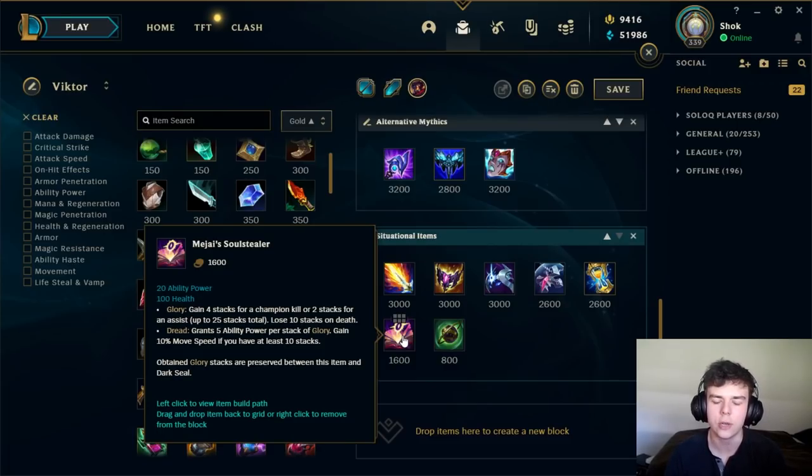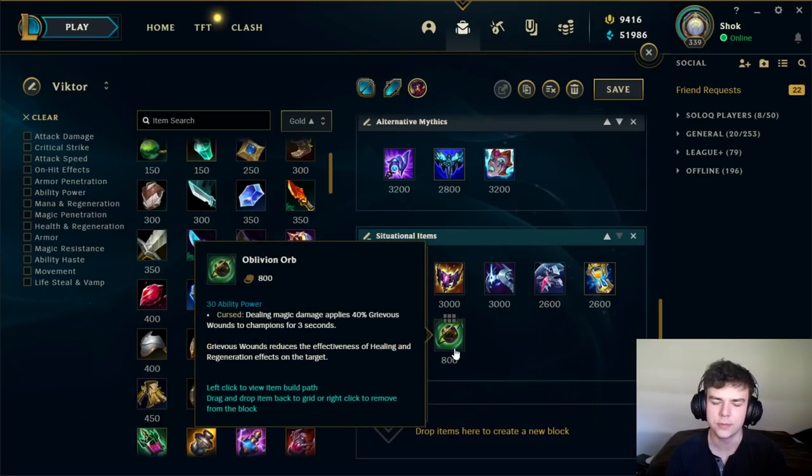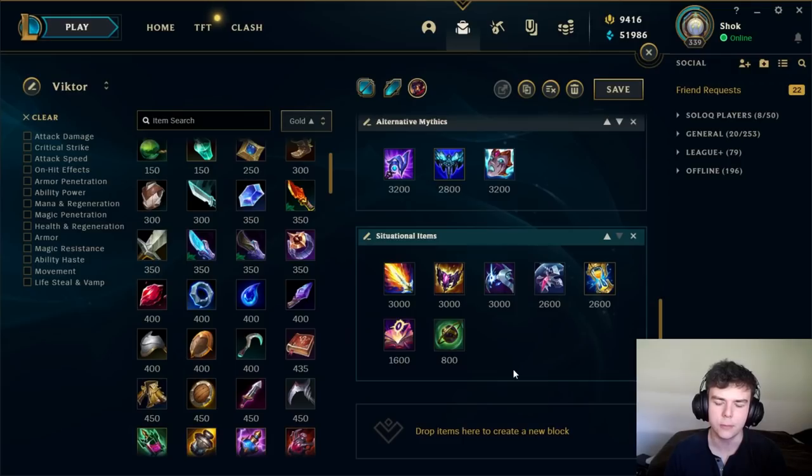Mejai's can also fill the second item slot, but I normally build it in combination with my second item. If your Dark Seal gets up to like 8 or 10 stacks, I'd normally upgrade it to Mejai's. If you play on your range and play well, you should have a fairly easy time keeping your stacks — it gives you a ton of AP, and when you hit that Rabadon's spike it'll be even stronger because you'll be getting more AP amped. It's really cheap for the power it gives as long as you can get away with it without dying. The last option is Oblivion Orb — the healing reduction on it is pretty decent on Victor because you have a fair amount of AoE and can apply it to a lot of the enemy team. You could upgrade it to Morellonomicon, but it's not really worth the gold most of the time. If you need healing reduction, just pick up Oblivion Orb and build more damage past that point to kill them quicker.